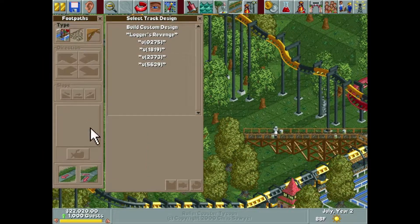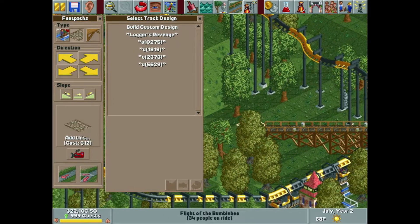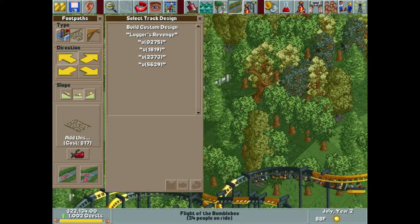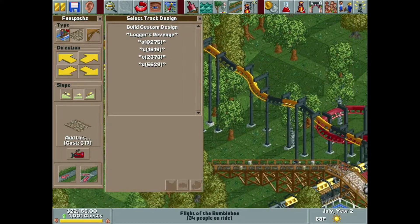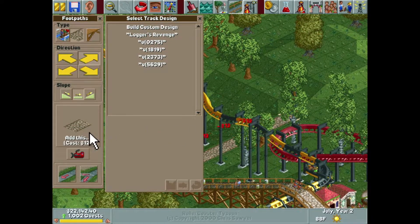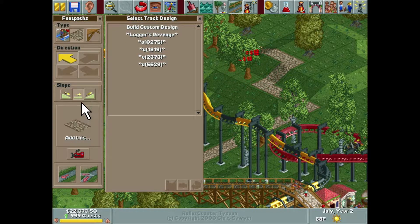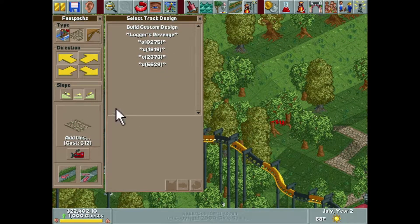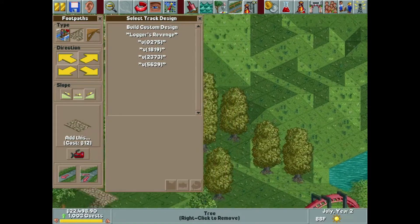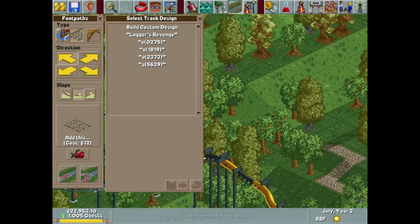We do need to start getting our footpath kind of situated as far as where I want to take this. I don't want to do too much because I don't want to be limited by the path I placed. I don't want to take it through the extremely heavily forested portions of the park because it's so much work. Taking it this direction is a lot more flat, so we'll go this direction and call it at that for now.